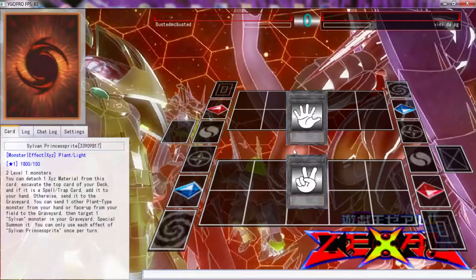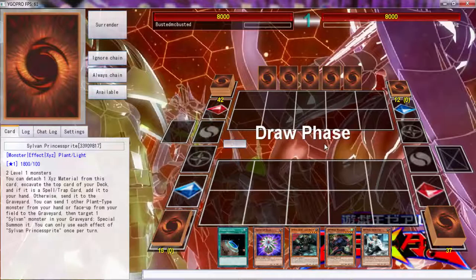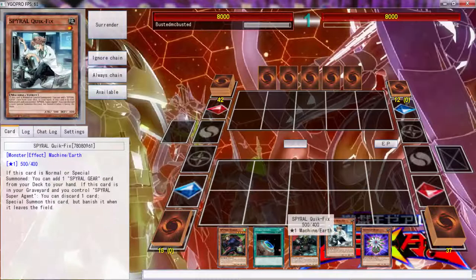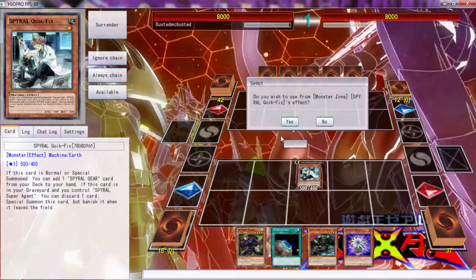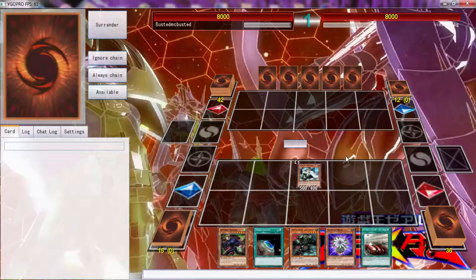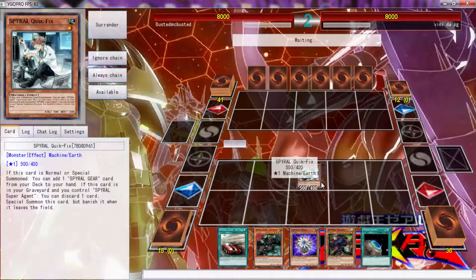Alright, the last duel is against Venity the Pig and we have won the rock paper scissors. This hand is a weird hand - very weird hand. We're going to start off with a Quick Fix and that's where we're going to end it. Right here we're going to get a Big Red because I feel like Big Red is a good card - because next turn I can normal summon this.